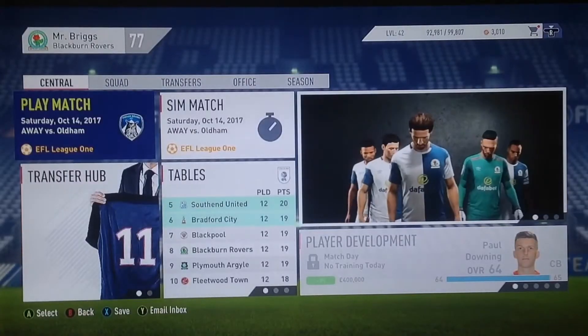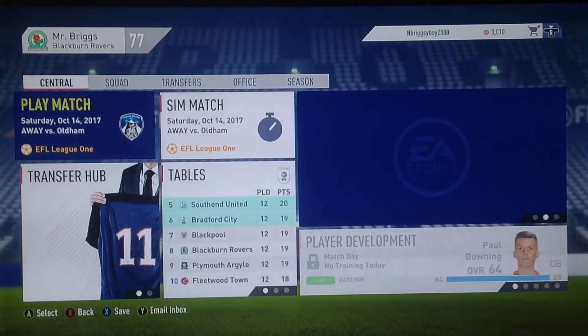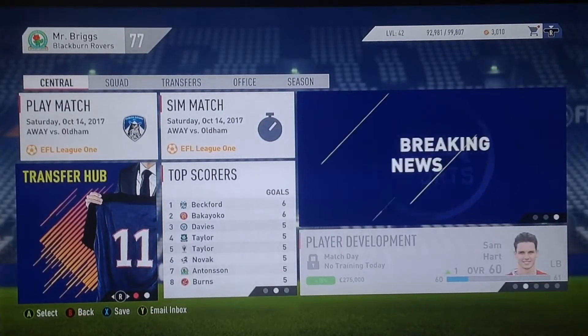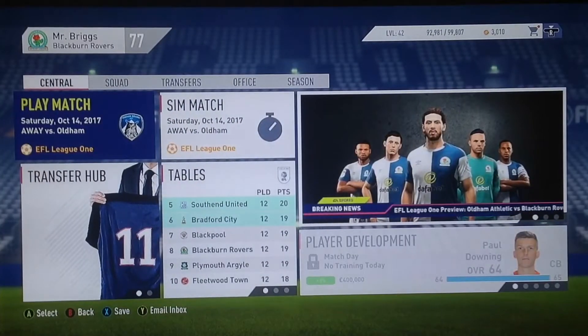After that goalless draw against Blackpool, we move on to our second league game of the episode — away at Oldham. After the draw we just drop a place to 8th on goal difference, below Blackpool, on 19 points from 12 games. It's quite an important one as Oldham are currently towards the tail end of the table. Paul Downing comes in for Lenihan, and Dominic Samuel comes in for Antonsen — the only changes — with the other nine staying the same.